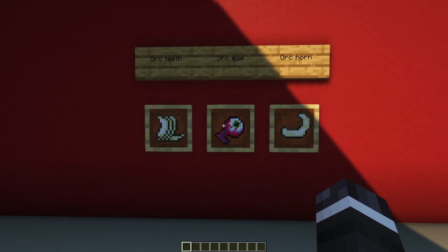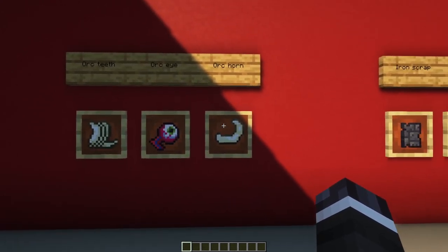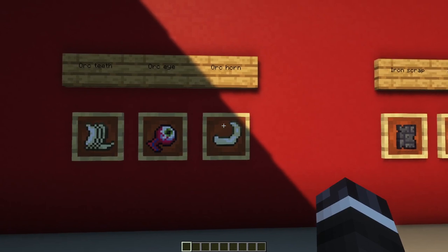An Orc can also drop an Orc Eye, which can be crafted into netherboards. Furthermore, the Orc Horn is an item you get as a drop from the Orc boss.